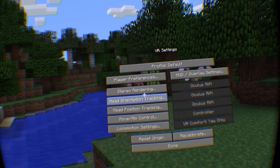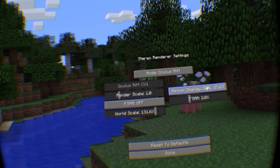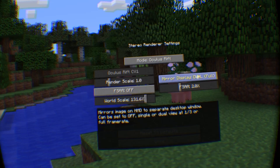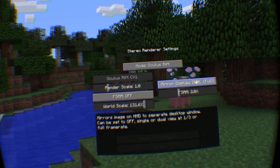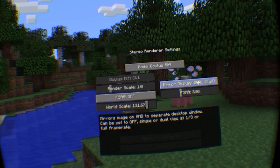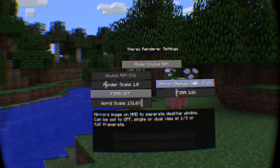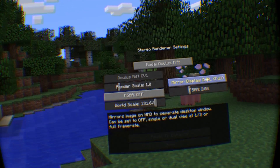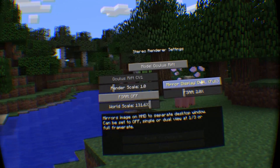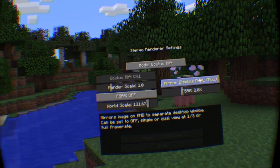Let's go ahead and go to Stereo Rendering. This is pretty important because some people like to capture footage, like myself. I'm recording from a full window with the viewport here and getting the full frames I'm supposed to be getting, which is actually half of what you get in the headset. If I change this to one third, it's going to cut down on the frame rate, or I could turn it off. That's great because some people don't want to record or stream, so they get the full power going right to the HMD.